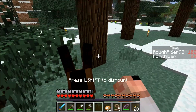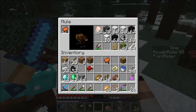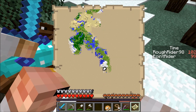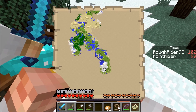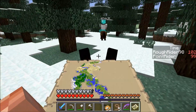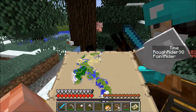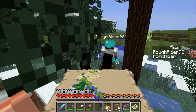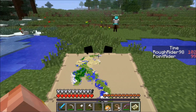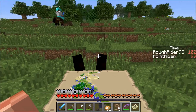Deciding to find a new village, they re-mount and head into somewhat uncharted territory. Plains begin appearing on the map. They recall passing through this area while originally searching for horses but not finding any. The map suggests it extends to the ocean.